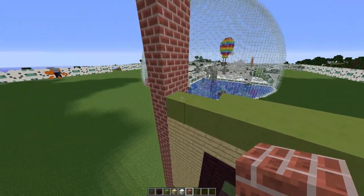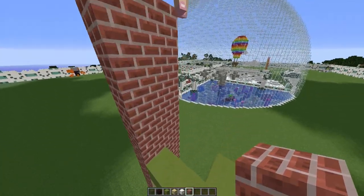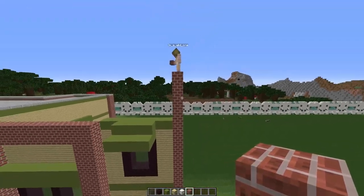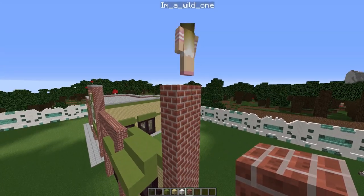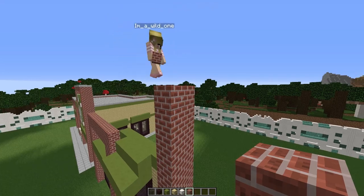From this green block here it should be an extra 5 high. Then, including the block we've got here, we are going to build across so we have 13 bricks total.